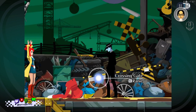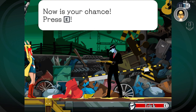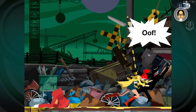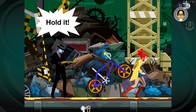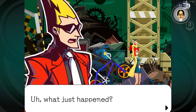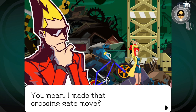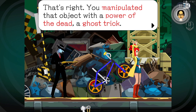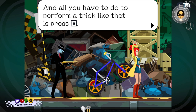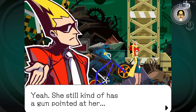'Trick!' Press E. 'Hold it. Well played.' 'What just happened?' 'That was one of your powers at work — a ghost trick. You made that crossing gate move?' 'That's right. You manipulated an object with the power of the dead. A ghost trick. All you have to do to perform a trick is press E.' Now the woman's fate has changed — yet just a little. She still has a gun pointed at her.